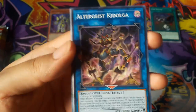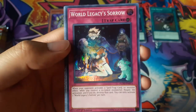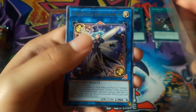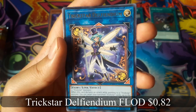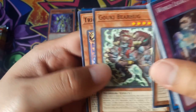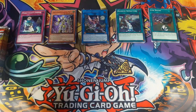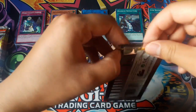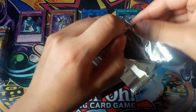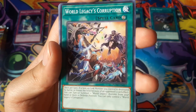All three guys — this is Kidolga. World Legacy Sorrow for a super rare, and Trickstar Delphindium for a super rare. World Legacies Corruption.